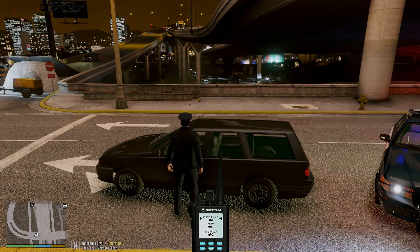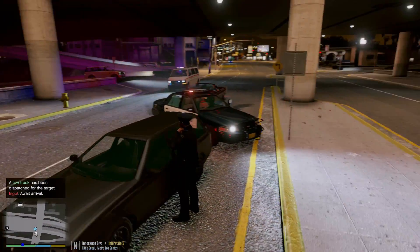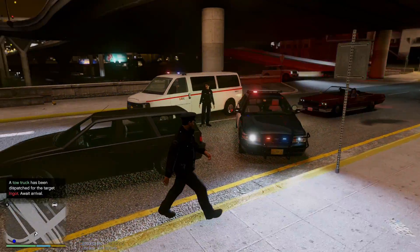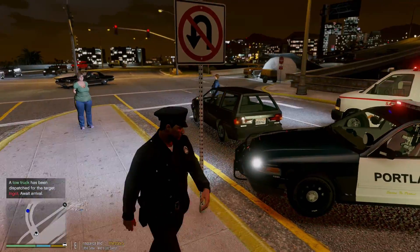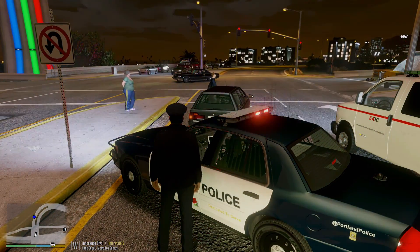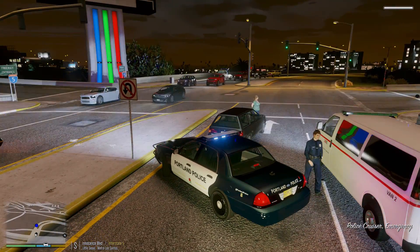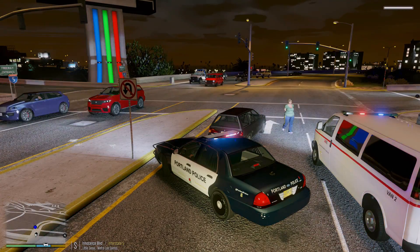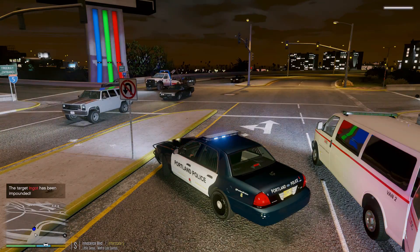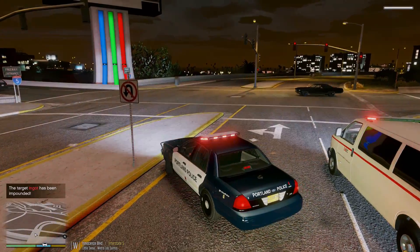Dispatch, Three Adam Ten — going to need a 1051 here to my location for the vehicle as well. Prisoner transport showing up for the suspect — she's getting picked up. Tow truck is right on the other side of the intersection. She's being loaded into the vehicle, tow truck picking up the car. Dispatch, Three Adam Ten — show me clear, I'm going to be 10-8.